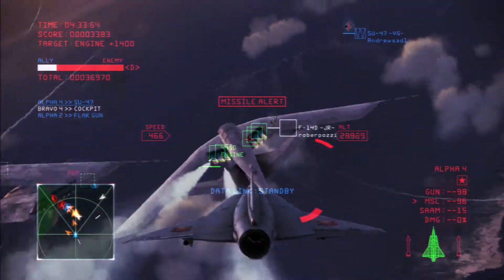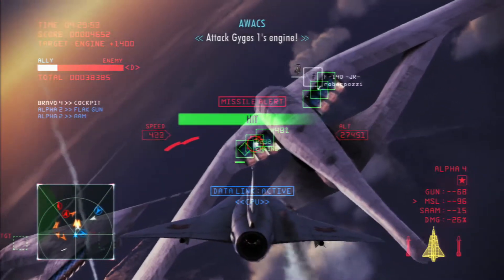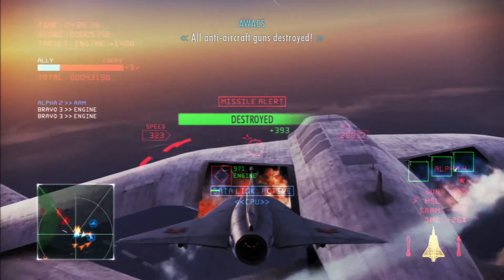GYGES is heavily armed and will destroy you if you get too close to Moby Dick. Stay alert. Stay alive. GYGES-1 destroyed! Attack GYGES-1's engine. All anti-aircraft guns destroyed.